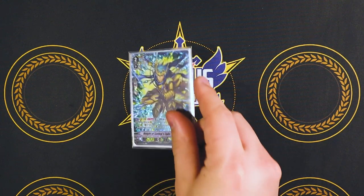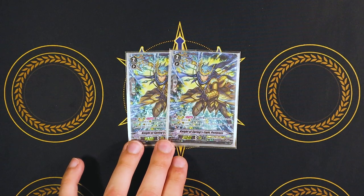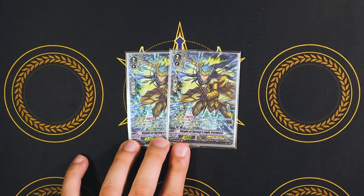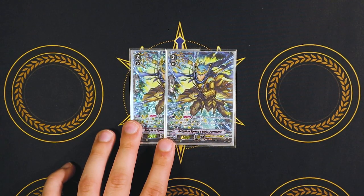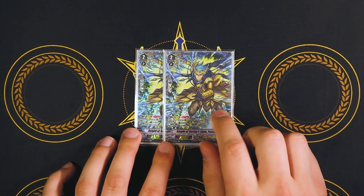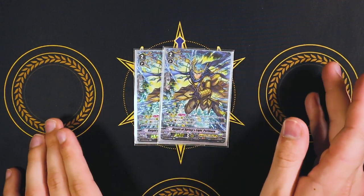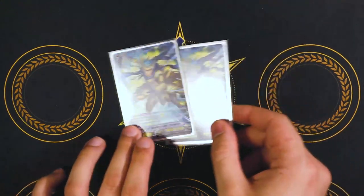Now we're going into our Paramours. I run two copies. What it does is you can counterblast one when you enter the main phase as an act, call a grade two or less from hand, and you draw a card. You can actually proc off the ability because being called by card effects, you can proc off Dendrane to soulblast and draw or countercharge. It also has the skill that when it's placed by card ability to the rear guard or guardian circle, it gets 5k power or 5k shield. So if you call it out with Gurgit — extra shield. There are a lot of circumstances where you're calling cards from the deck to the guardian circle, so Paramour has a benefit there. It's also searchable with Jeffrey. Good ride target, decent rear guard, really great guardian. I like it at two.